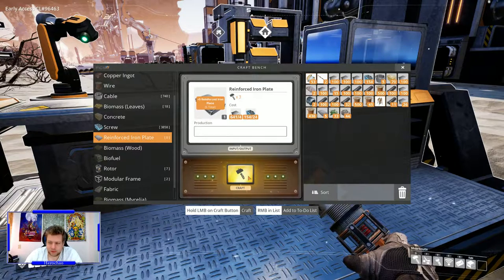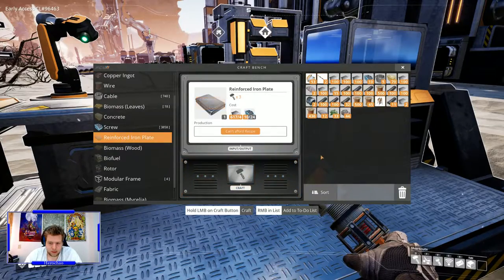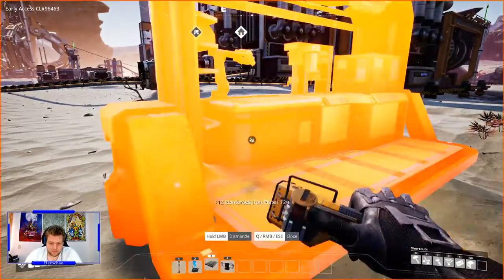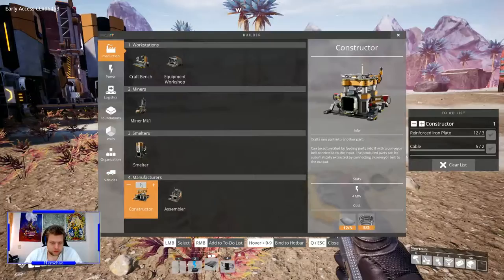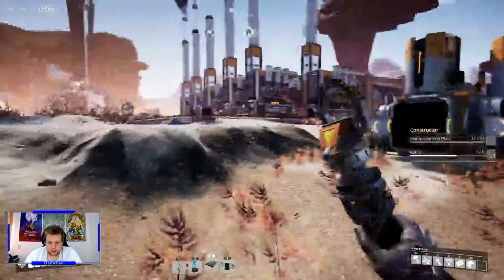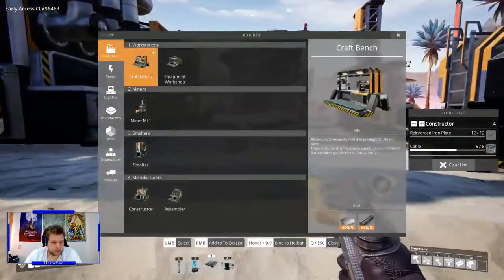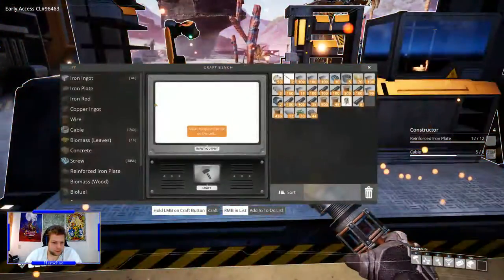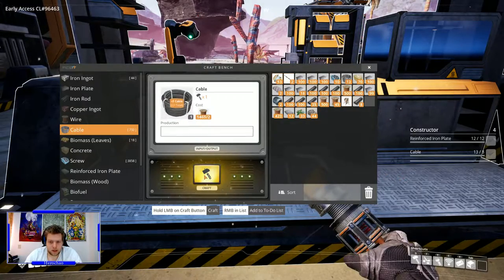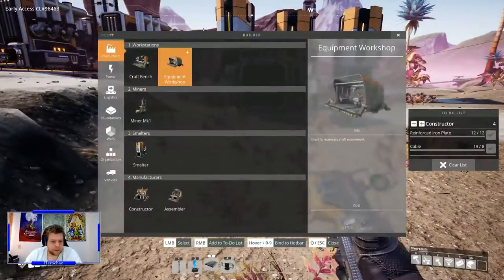Making them equal since it's four-on-four we should be fine. The constructors are on my to-do list now. I might not have enough cable. Why did I delete the crafting bench — I am such an idiot sometimes. Craft bench — I can't be bothered to travel the whole time so I'll just make it here. I'll delete it later, it's just for the production line right now. Two lines — here we go, constructor.